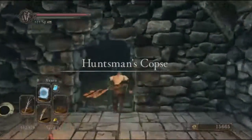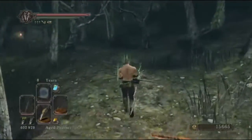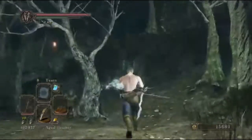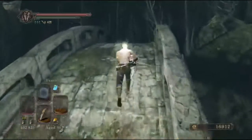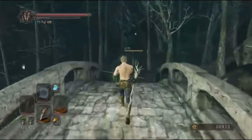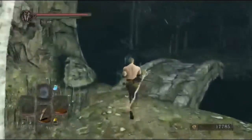We'll start out by going to the bridge approach in Huntsman's Copse and run through similar to how we did before, staying on the left so the club guy doesn't jump down. Killing these two hollows, and then this time we are going to kill one more enemy. We're going to look at this Torturer up on the hill and shoot him — he'll take two arrows. And then after killing this Artificial Undead, we won't even bother shooting that Poison Butterfly; we'll just cut over to the right.